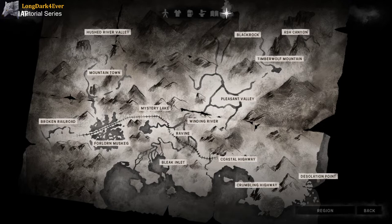Starting with Forlorn Muskeg — this region has a lot of ice. It has land mass going all around the lake with train tracks through the center, and all that icy lake has weak spots. There are really only two regions on Great Bear Island with weak ice: Forlorn Muskeg and Bleak Inlet. If you follow the edge of the land around the lake you can make it across without falling in, but heading toward the center you can fall through.